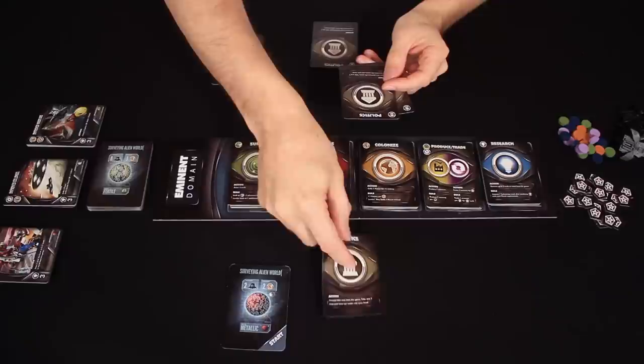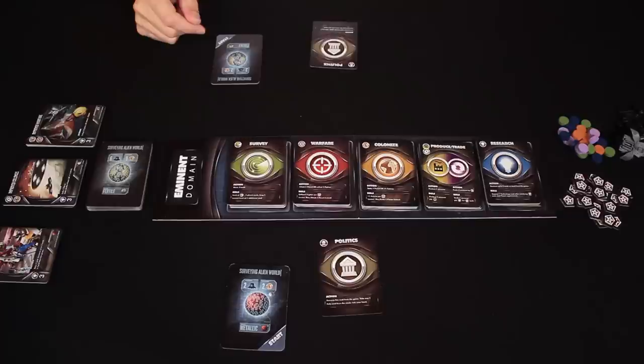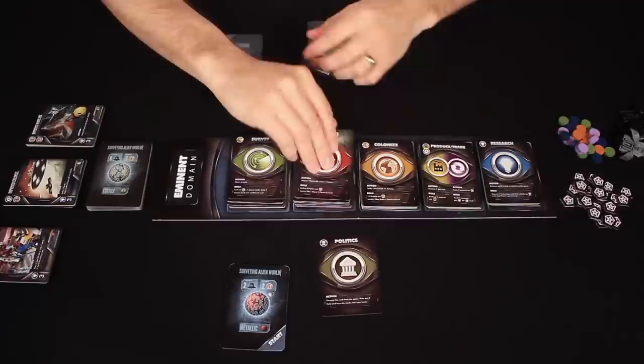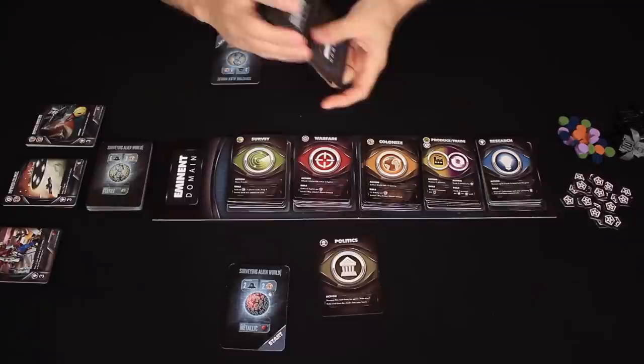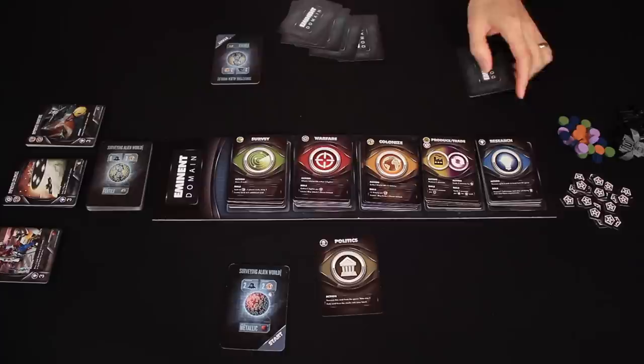To form their starting decks, players will take a single politics card each. Any leftover politics cards are removed from play. Then from the central display, each player takes two survey cards, one warfare card, two colonized cards, two produce trade cards, and two research cards. These you will then shuffle well and place face down near you. Once that's done, you draw a total of 5 cards to start your opening hand.